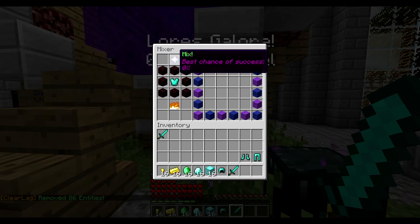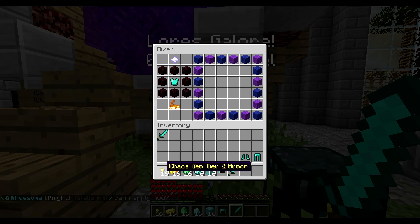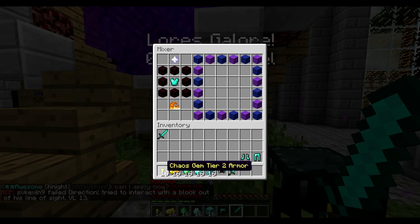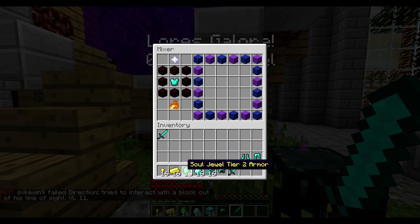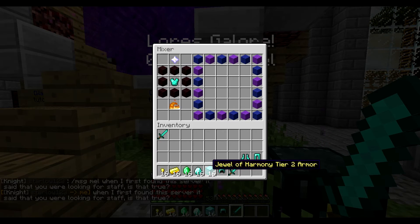This is the mix button — if you press this, you will actually have a random chance of getting the lore from tier 2, because we have tier 2 gems. These are chaos gems; each one of them is 2% plus to success rate. This is a creation jewel at 3% chance, this is a soul jewel at 4%, and this is a blessed jewel which is 5%. And these are extremely rare — Duel of Harmony tier 2 — they are actually 25% each. So it's a significant boost.